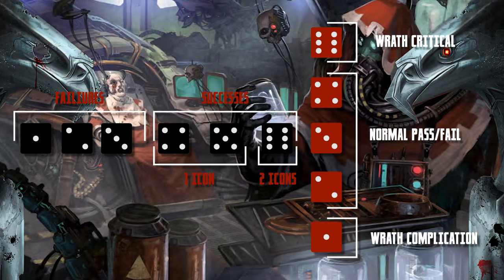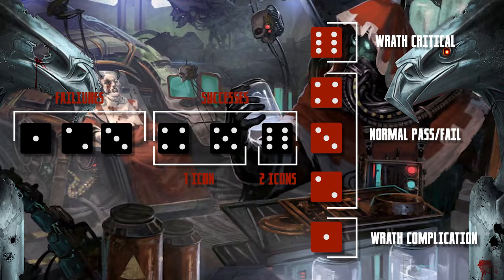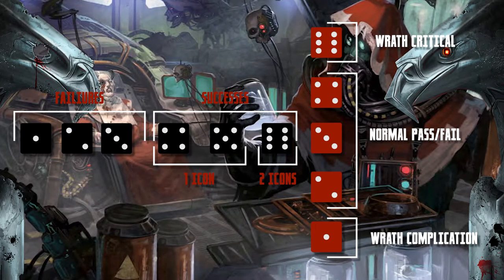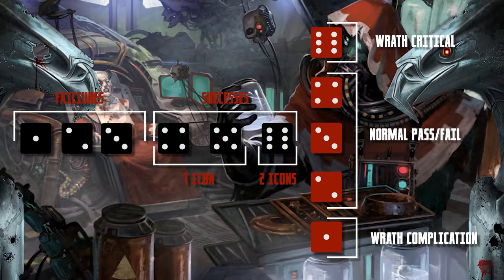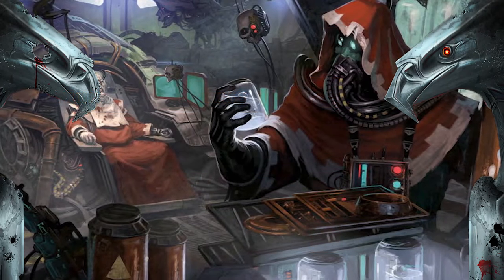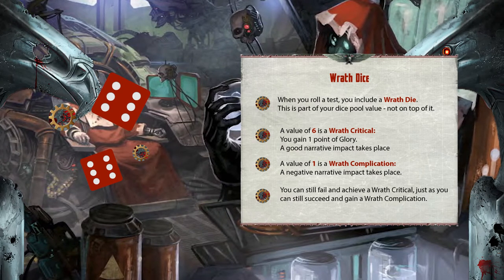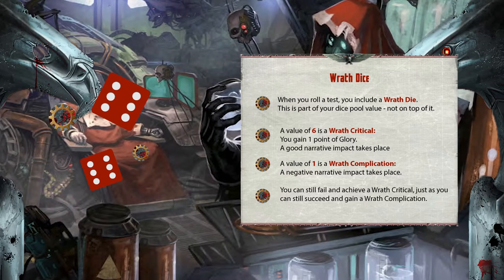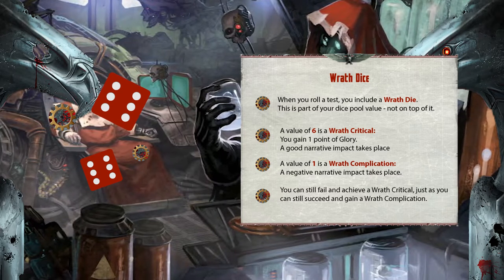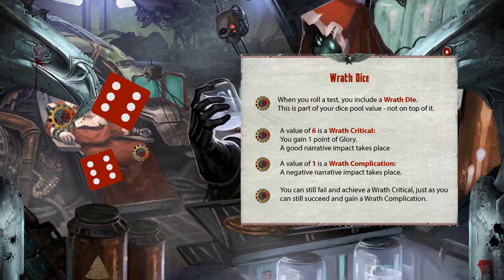When making any tests, bar a few rare exceptions, one of your dice will be a different color — this is called the wrath die. If you roll a six on the wrath die, it's a wrath critical: the value is added to your overall roll, a positive impact happens, and you gain one glory point. A one on the wrath die is a wrath complication, and something bad will happen. The wrath die can trigger narrative effects that work in your favor or against you; in combat it can reference the complications table. It's possible to succeed a task but still get a complication, or fail a task but still score a wrath critical.